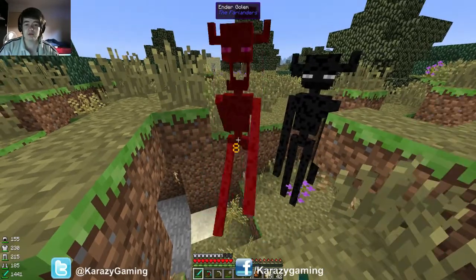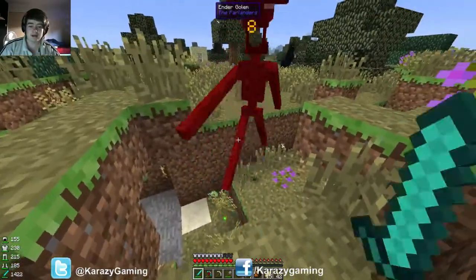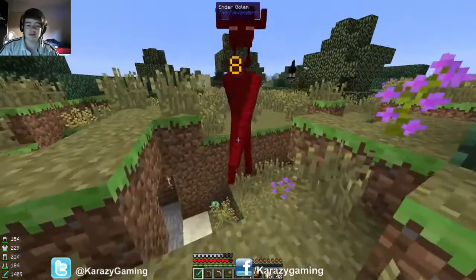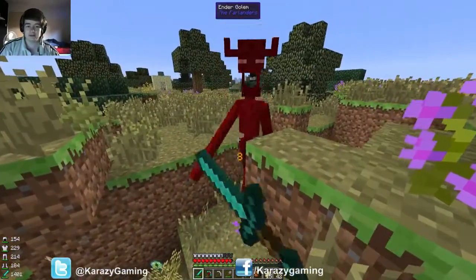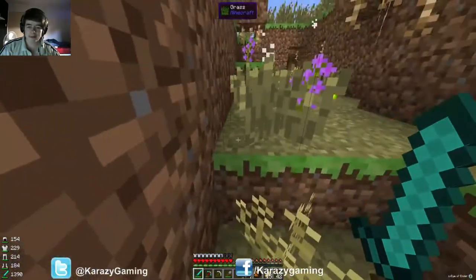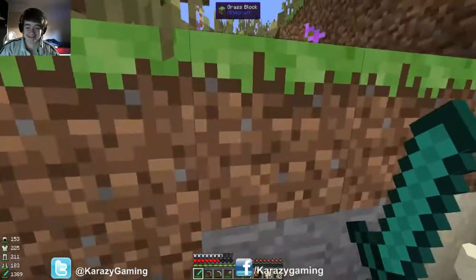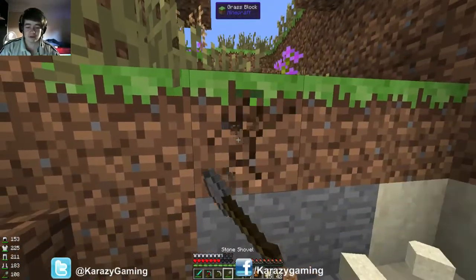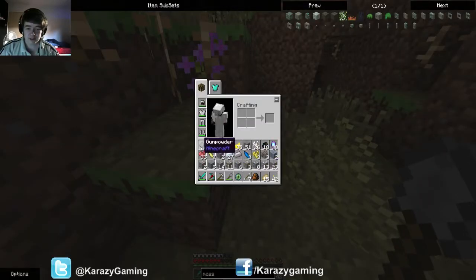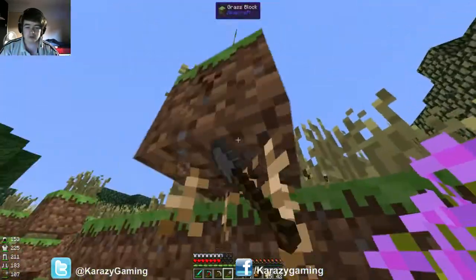Yeah, get owned! That's what I thought. Okay, so we actually killed them. What is that? That face — you should have seen that freaking face. I don't want gunpowder. What is that? An ender golem horn? What does that do, guys?